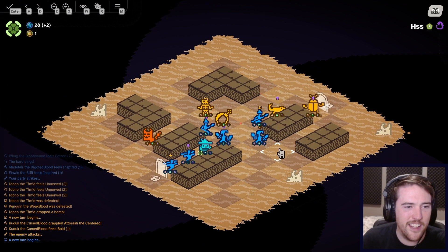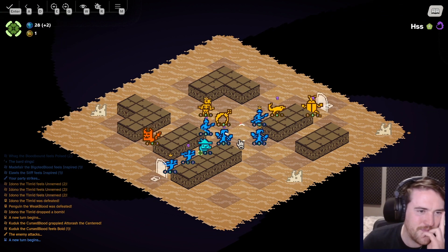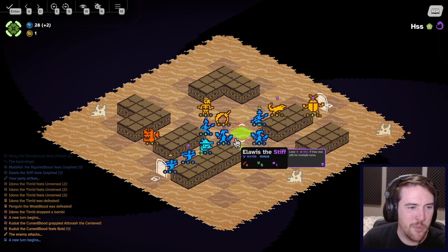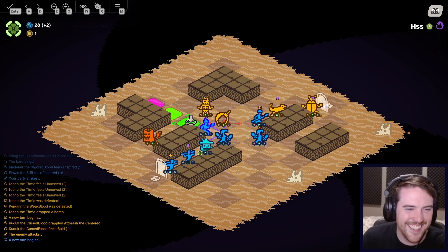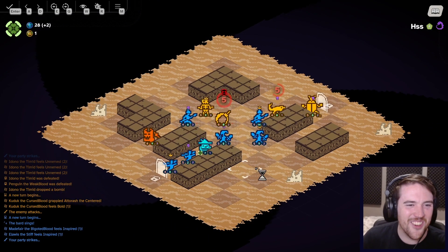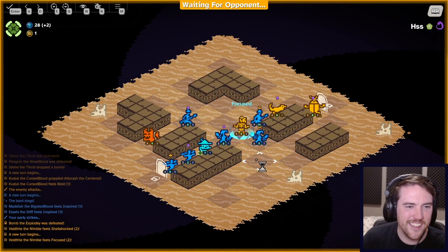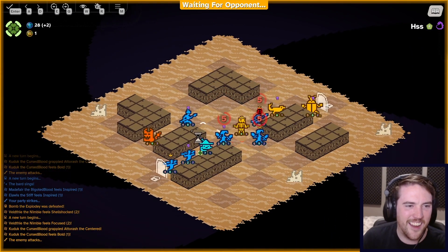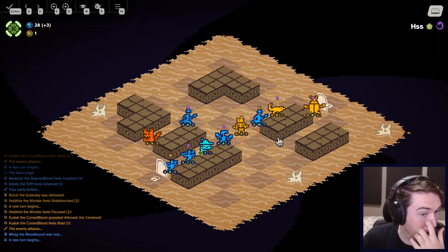Hey, you pulled me away from the bomb — weirdly quite helpful actually. And I don't really want you guys to get bombed but I kind of want you to die. I've never done this — I've never purposefully tried to tank a team. There, there's one of my cursed guys gone.